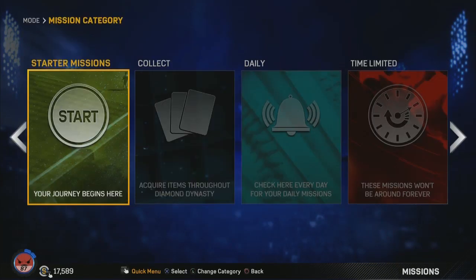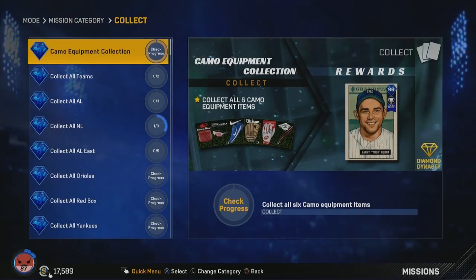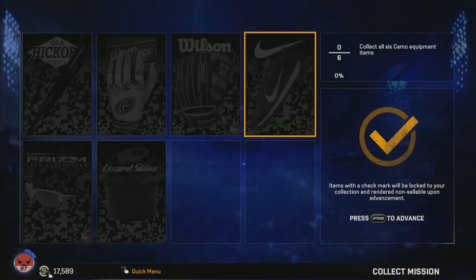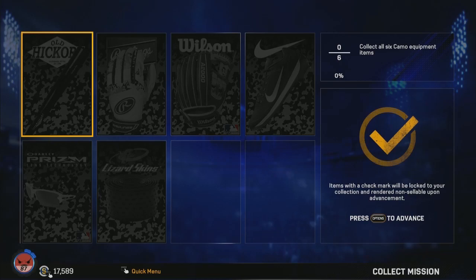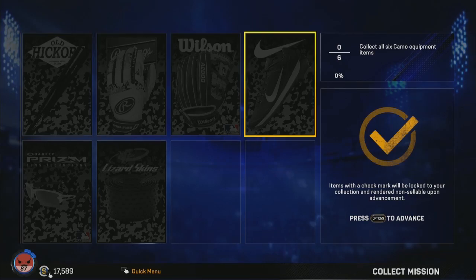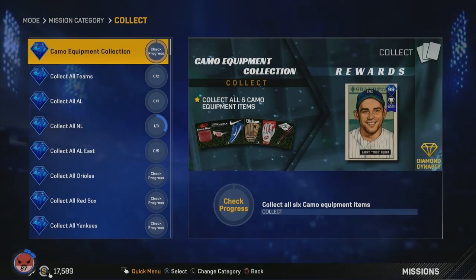Now let's also look into the new missions. If you go over to collect, they have added a new card — a 96 Larry Yogi Berra. So that's going to be a catcher card for you guys. These items are going for about $3,000 apiece, so this Yogi Berra should only cost you about $20k until these prices start to rise. These are the new camo items they added today, and you collect 6 of those to get the 96 Yogi Berra.